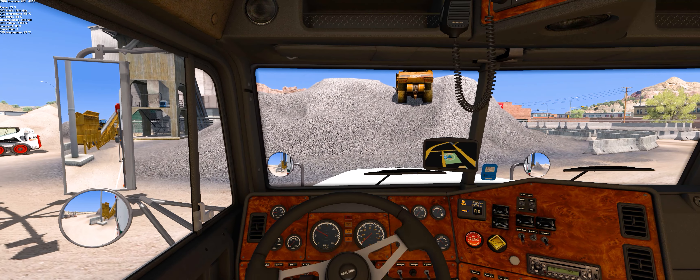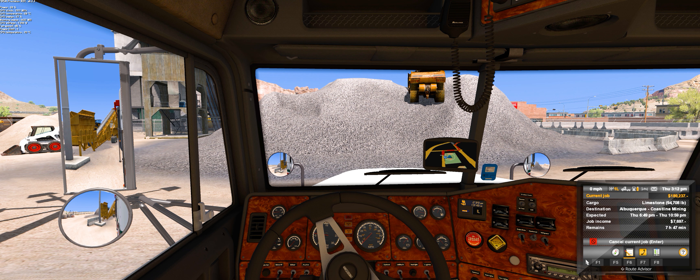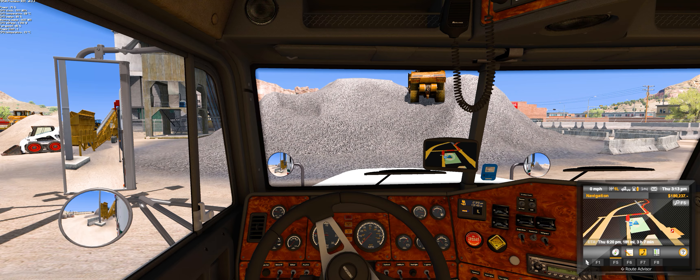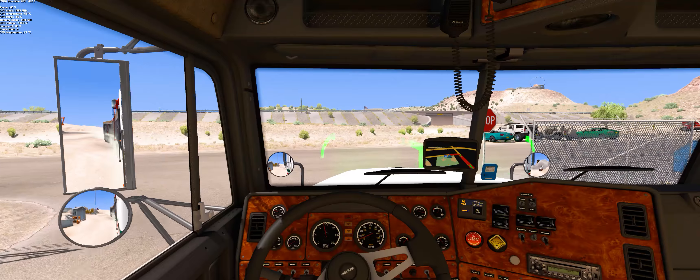So let's move it a bit back. Now let's check how it is over here — I'm not going to make this in the first try. Just move it forward a little, now move it back, and boom, made it. Now let's check where we're delivering to: Albuquerque, New Mexico. This is a kind of short load. We're delivering to Coastal Mining, expected Thursday 6:49 to Thursday 10:59, and we've got seven hours left. Our estimated time to get there is three hours and seven minutes, with 181 miles to go.